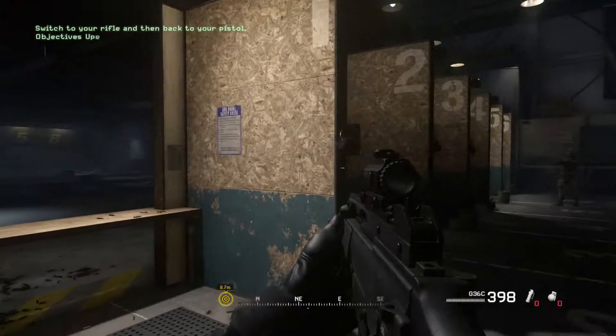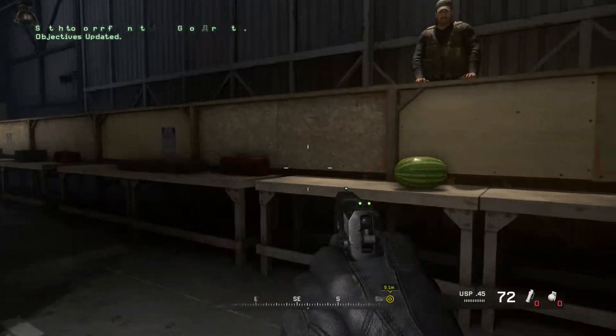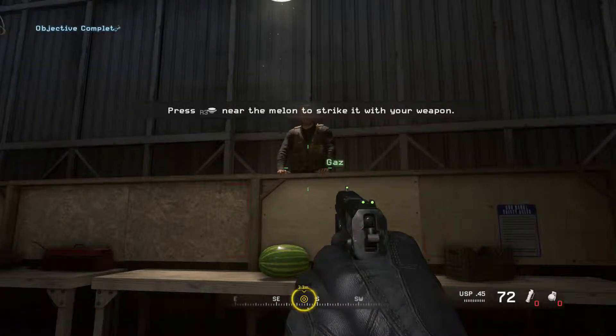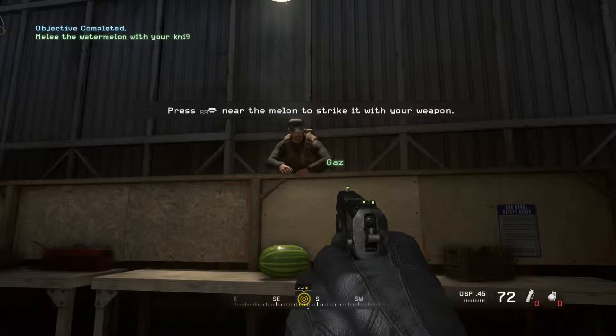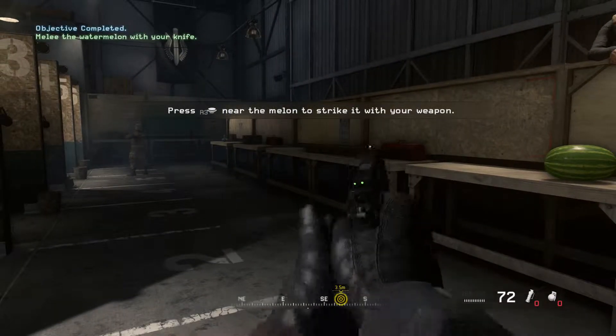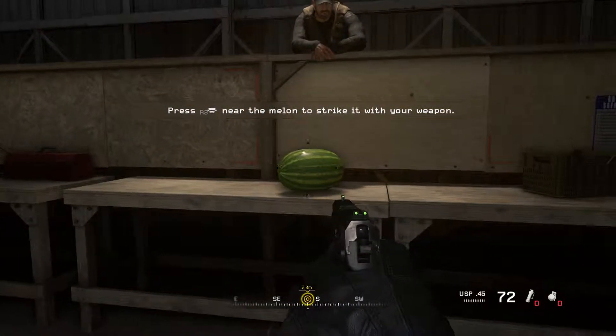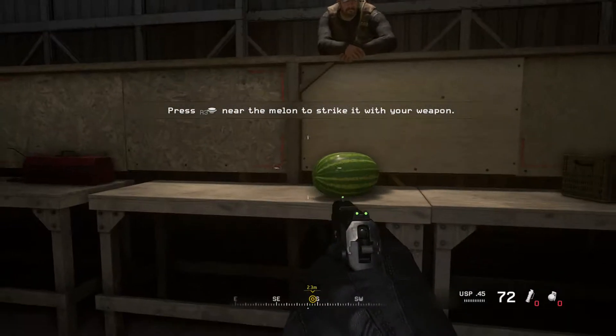So now we've got to pick up a sidearm, aka a pistol - the USP-45. We've got to switch back to the primary weapon. Pull out your sidearm. If anything, Call of Duty has taught me over the years it's always quicker to use your pistol than to reload. That's the main lesson they teach you in this, I think.